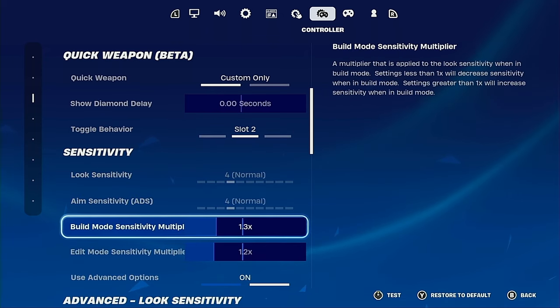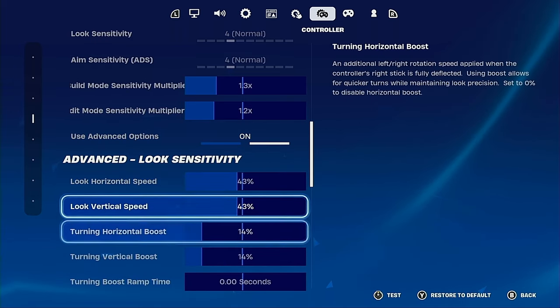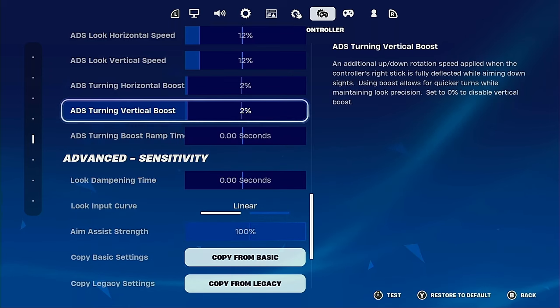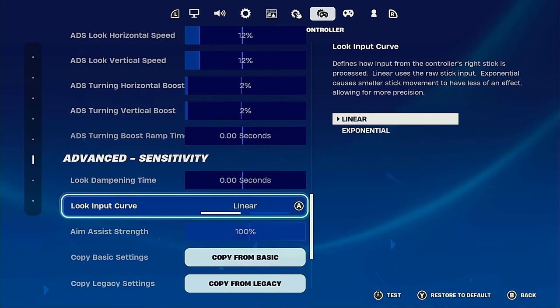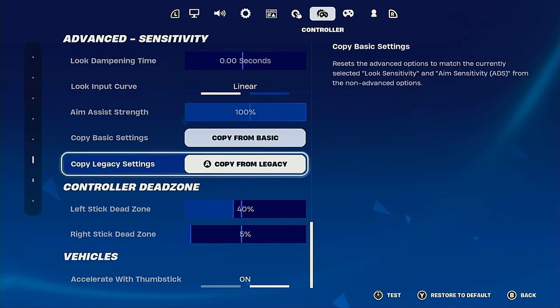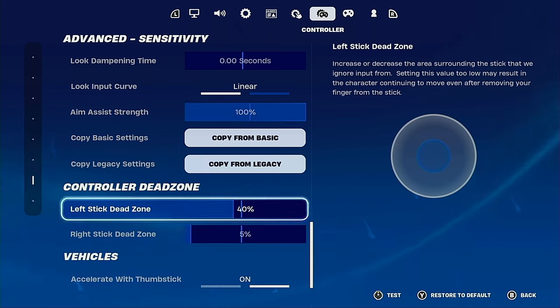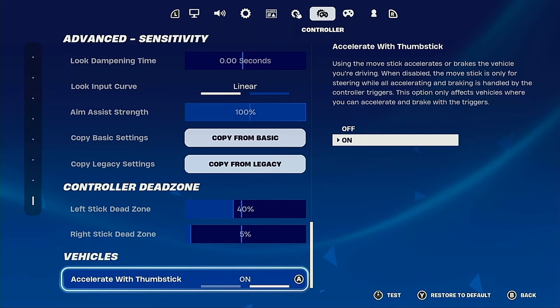For sensitivities, in build mode I've got 1.3 and 1.2. Have advanced on to unlock these settings: 43%, 43%, 14%, 14%, 0.00 seconds — and turn instant boost off; that's just going to make your aim inconsistent. Then 12%, 12%, 2%, 2%, with 0 seconds between boost and 0 seconds for boost time so you get that instant 2% boost every time you turn. You can play around with linear or exponential — I personally have it on linear. Aim assist strength at 100%, even though gyro players don't get aim assist. Left stick dead zone at 40%, and right stick dead zone at the lowest percent possible so your look movement isn't choppy.